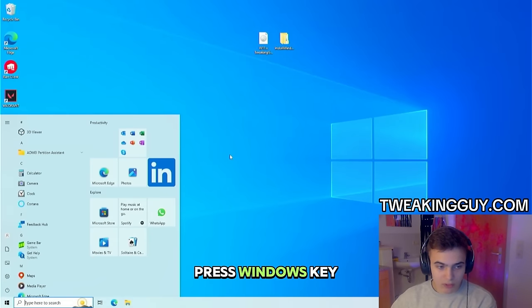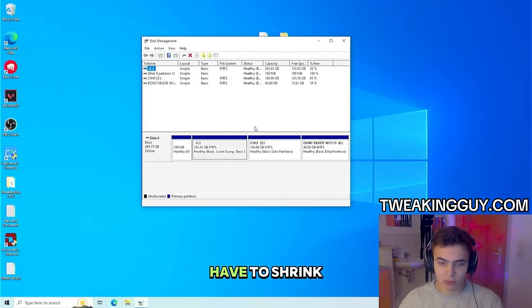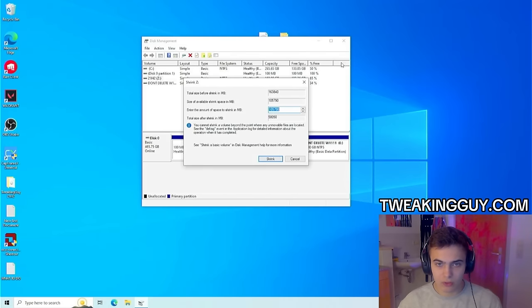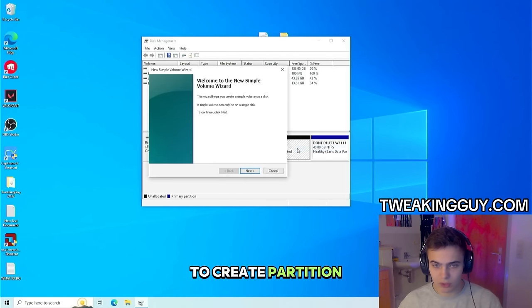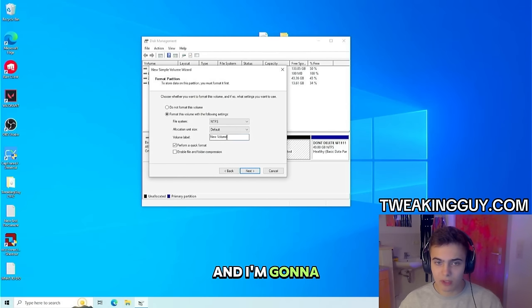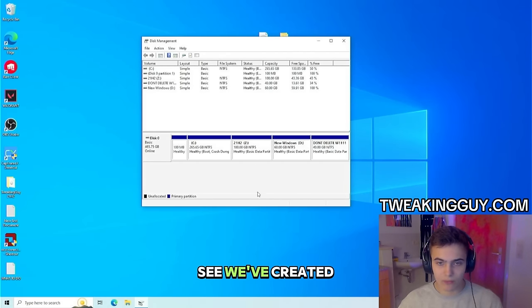Then press Windows key, go to diskmgmt.msc, and we have to shrink the partition. Right-click on it, click Shrink Volume. I'm going to shrink it by 60 GB — I recommend having at least 60 gigabytes. Then we have to create the partition. Click Next, Next. I'm going to leave it on D and change the name to New Windows. As you can see, we've created the partition.